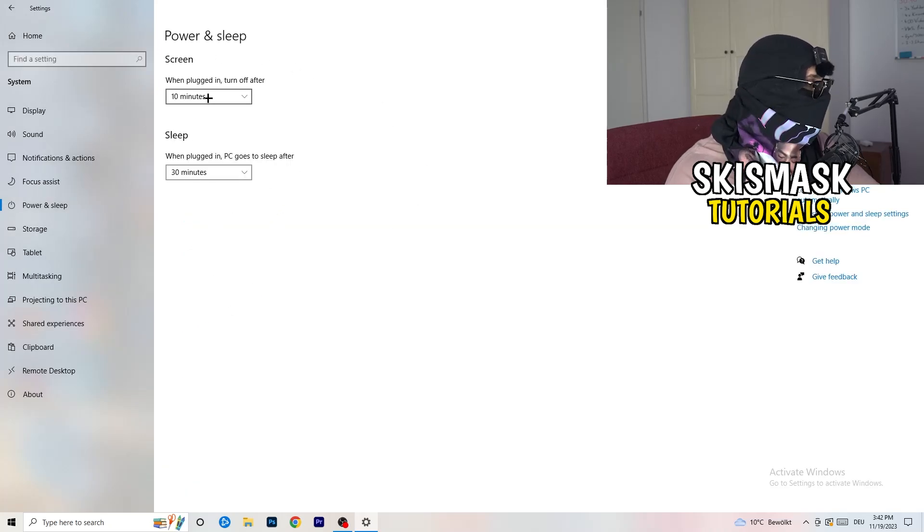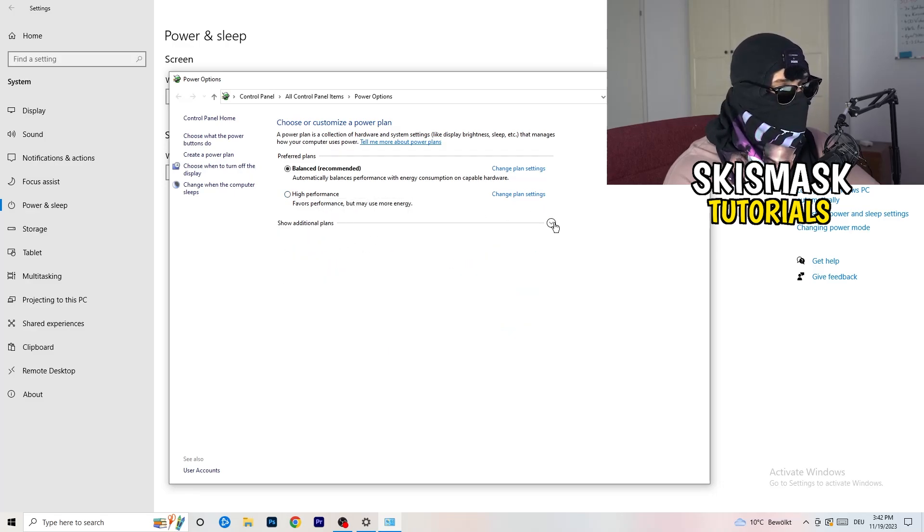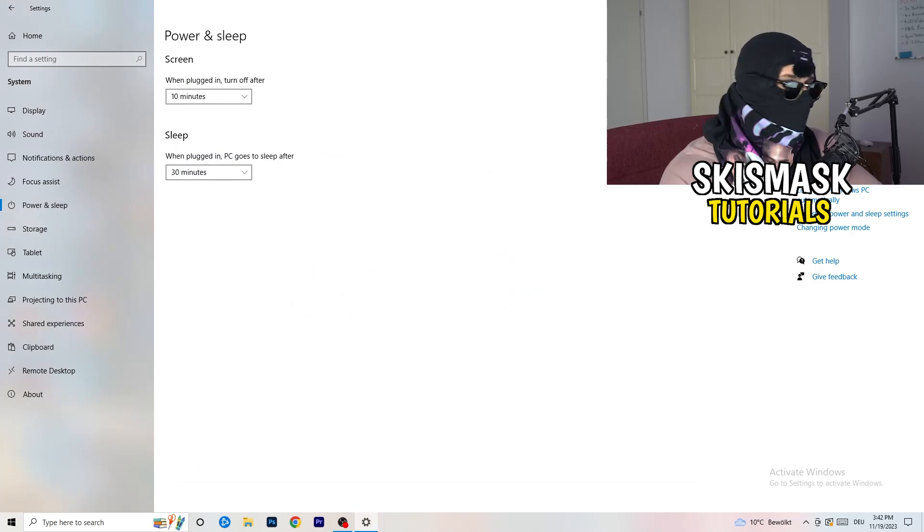Go back and hit Power and Sleep, then click Additional Power Settings on the right side. You need to check which setting works best for your PC. I use Balanced, but High Performance could also work. Under the additional plans section, click the small arrow to reveal more options and choose what works best for you — not every PC works optimally with every power mode.